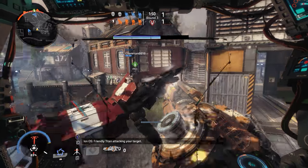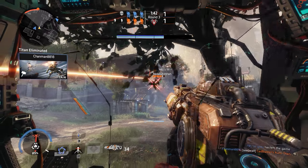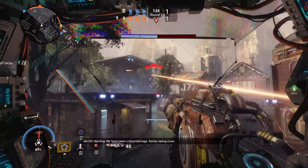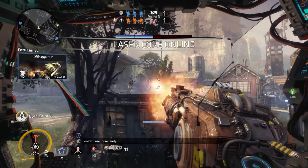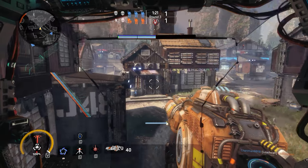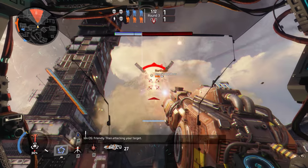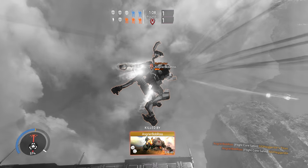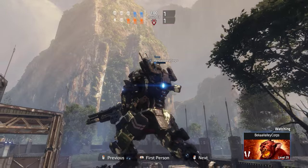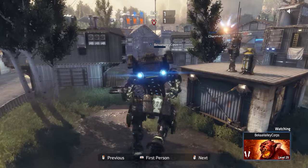Primary titan attacking your target. Warning, critical damage — take cover. Laser core ready. Eye on laser core. Action. Enemy titan attacking your target. Critical damage, take cover right here. We had to find a laser core because he had a battery cell — that's what happened.